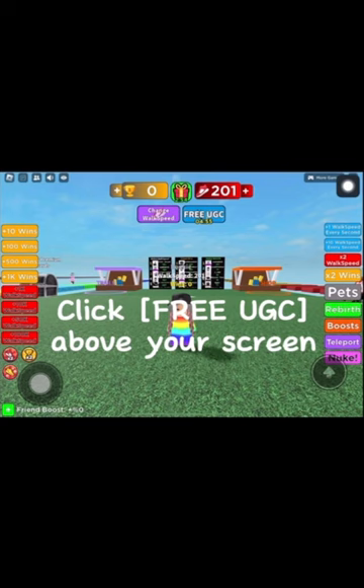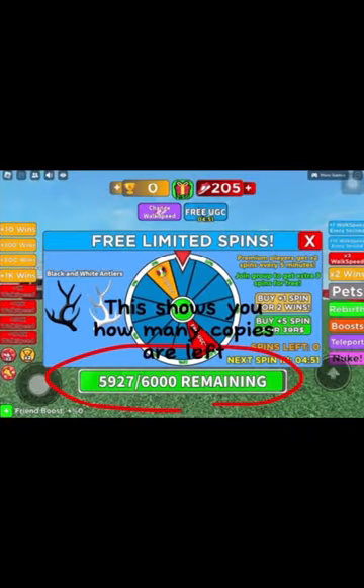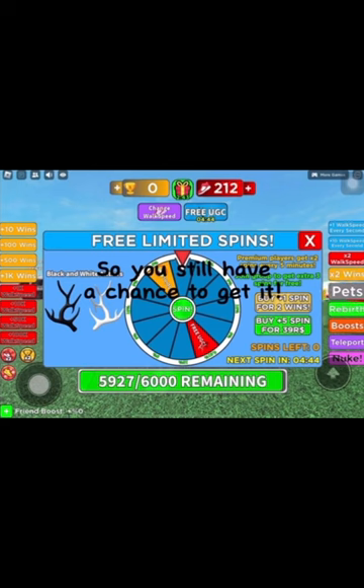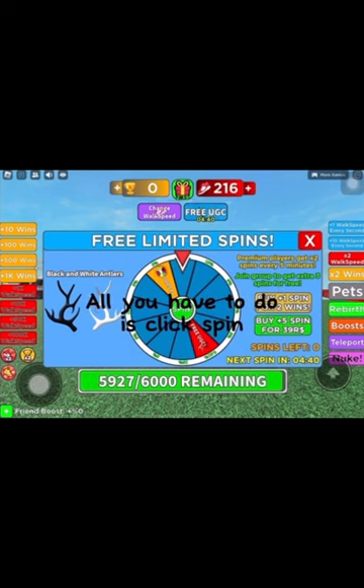When you join CAME, click Free UGC above your screen. This shows how many copies are left. There are currently 5,997 copies left, so you still have a chance to get it. To obtain this item, all you have to do is click Spin.